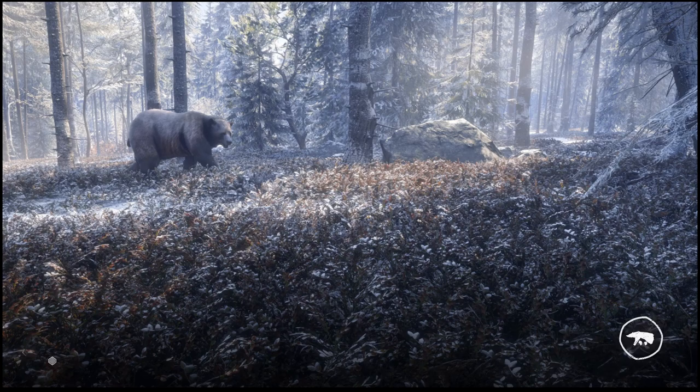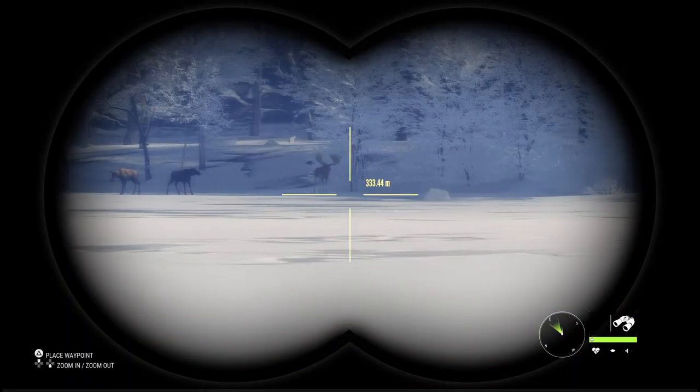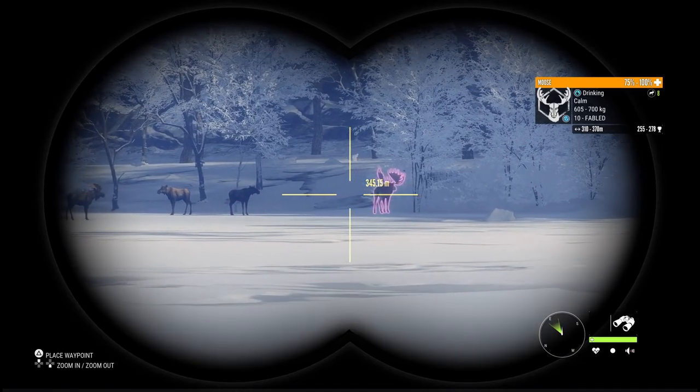As I'm going through my rotation checking my zones for respawns, I go to this one zone on the top part of the map that I have set up, and that is when I notice that there is a Great One that has spawned. Unfortunately though, once again, it is not a fabled oak.